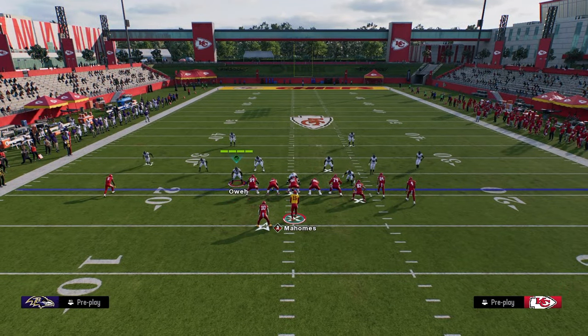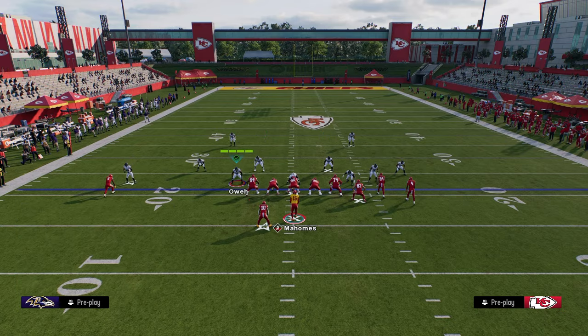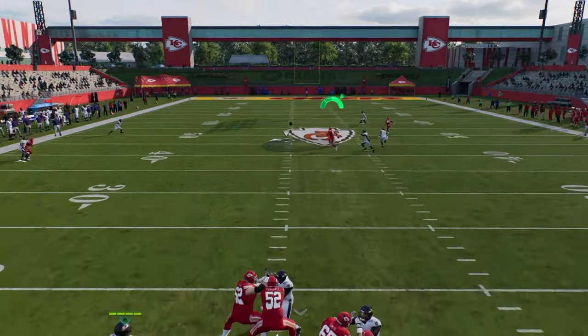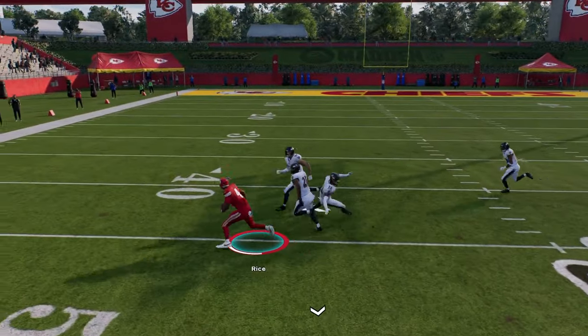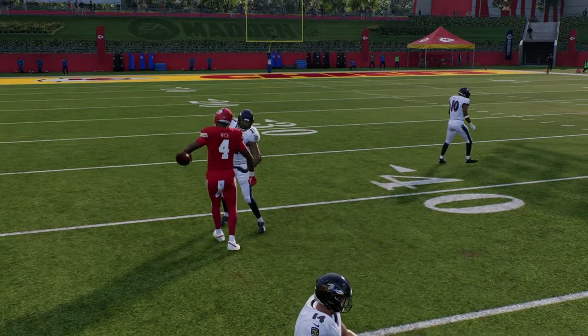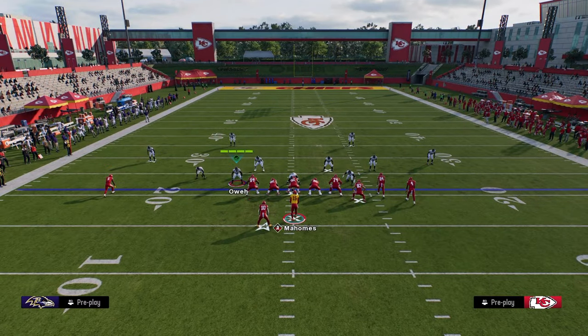The other reads you have against man coverage is the high-low strain over the middle of the field. You have the running back route, but the main route that beats man is that post route. That post route is so effective at just breaking down pretty much every single coverage in the game.